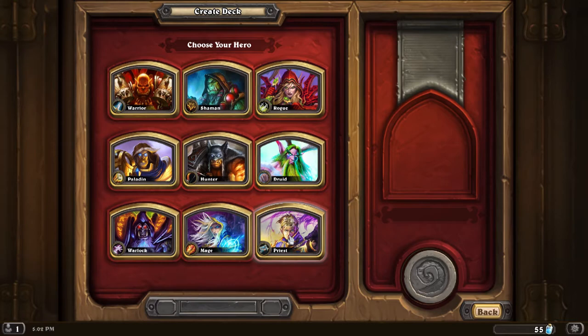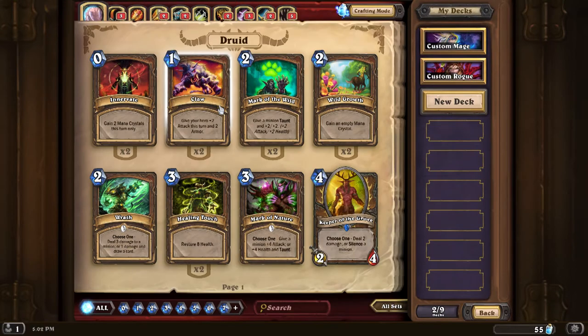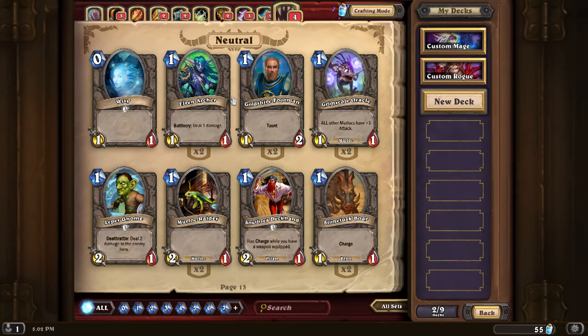Each of these classes have their own built-in mechanics and their own built-in cards associated with them. Think of these classes kind of like the color of magic you're going to play in Magic the Gathering. There are also neutral cards that can be used between the different classes.